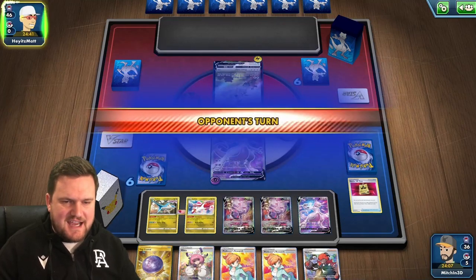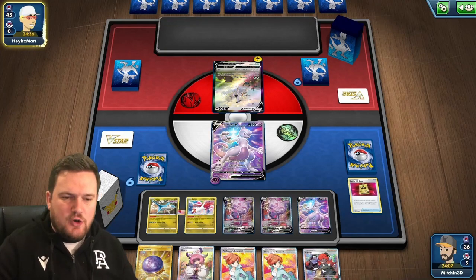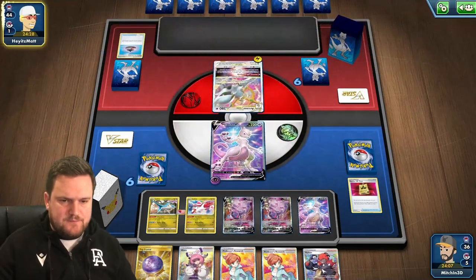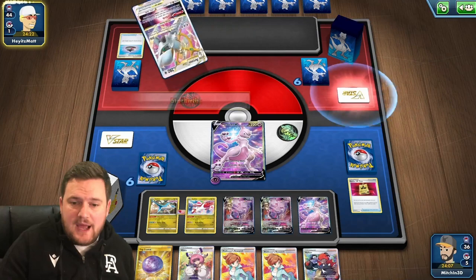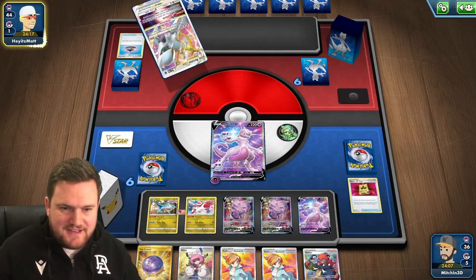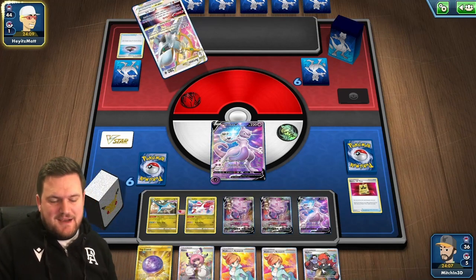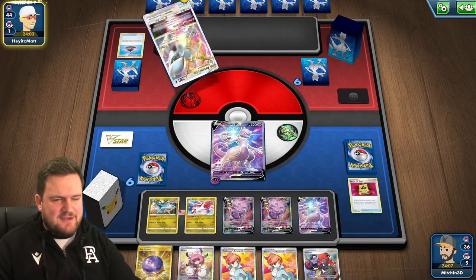We'll hold the Fog Crystal in hand and retreat into the Mewtwo V. Whatever our opponent does next turn — it looks like they're going to evolve into the Arceus — we should at least have enough draw power to find ourselves an attacker. Look at that board: we've got draw power, attackers, and acceleration. It's got everything you could want. It's a shame that our Latios and Latias don't have an attack like the Lunatones in the other variant — there could be a different way to approach this deck, maybe with a different attacker.